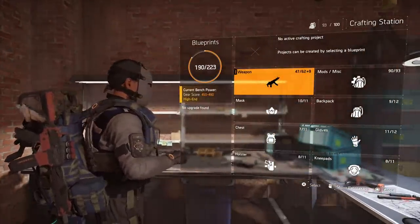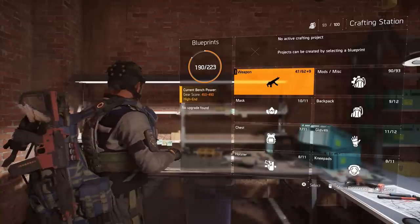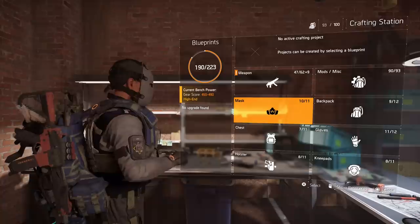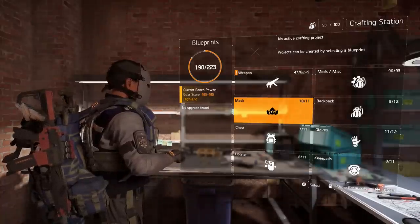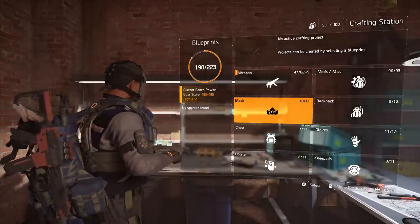I currently have 190 of 223, so there are 223 possible blueprints in the game. That includes weapon blueprints, gear blueprints, and also mods and weapon attachment blueprints, so there are a lot of blueprints you guys can get in the game.